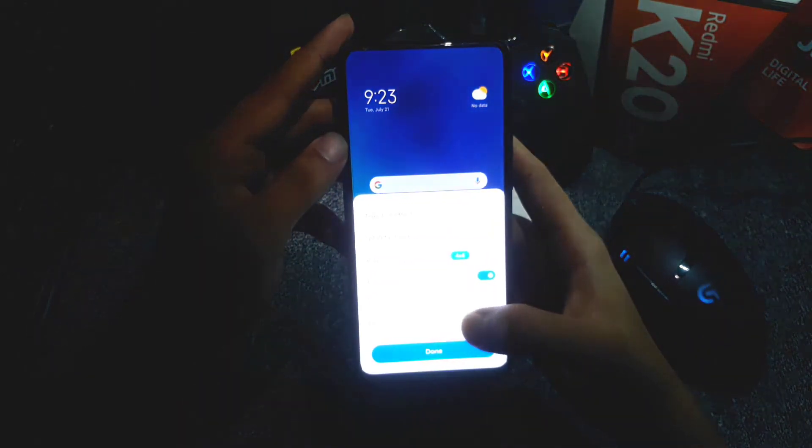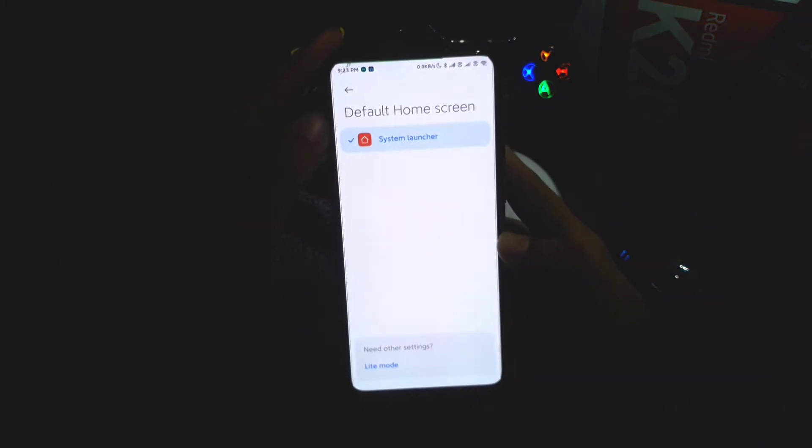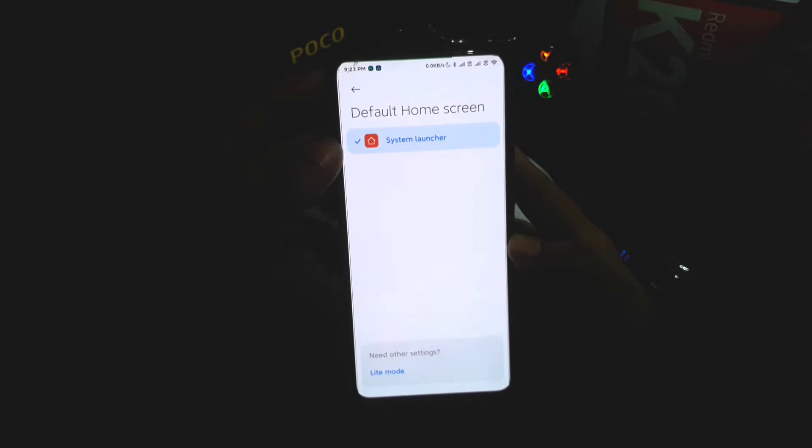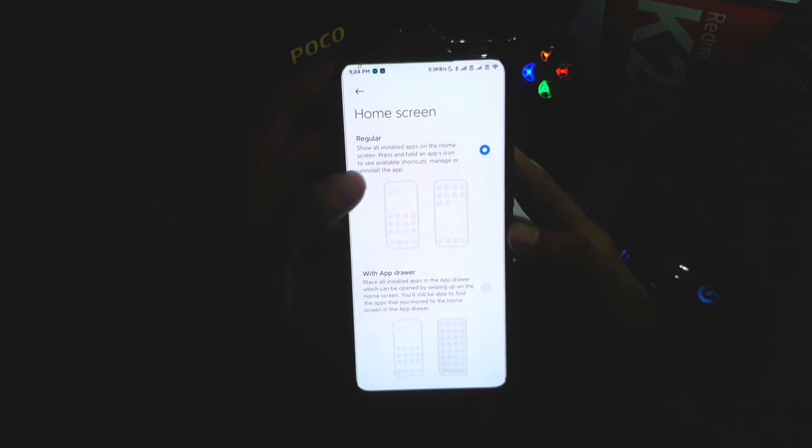Here we can see the Mi Launcher as the default home screen launcher, and we can add an app drawer like POCO Launcher, or you can use it as the regular one.